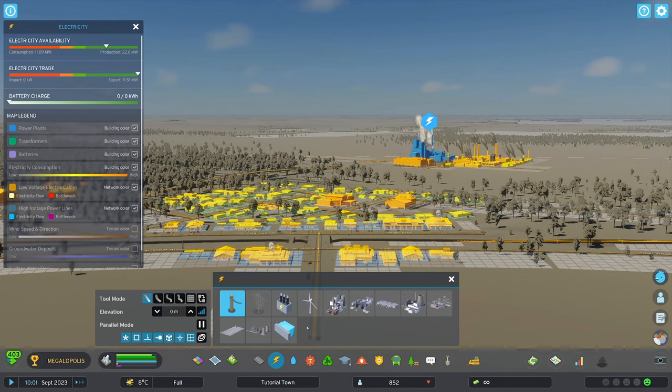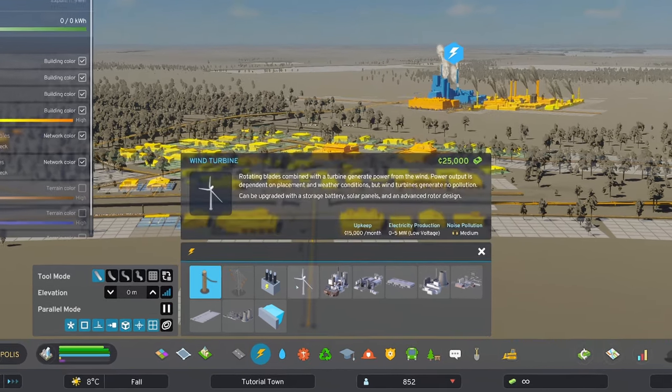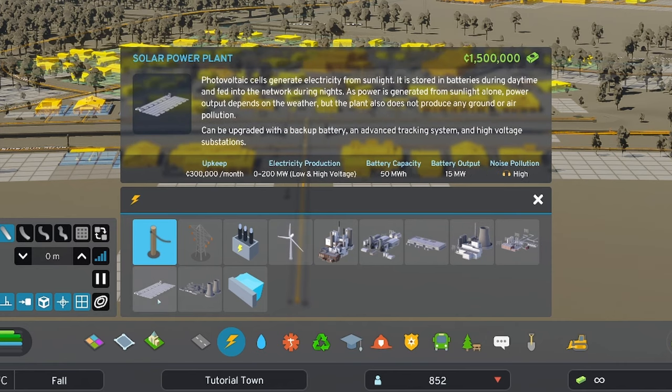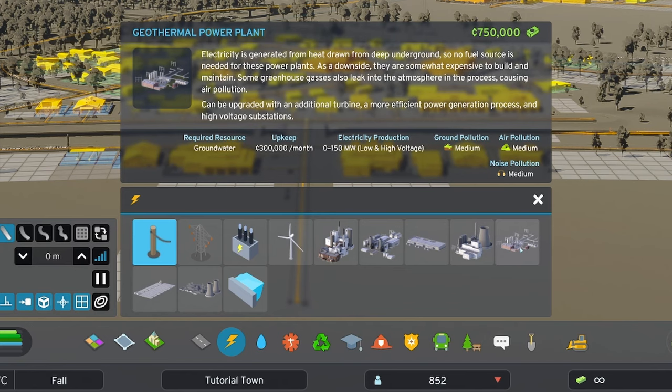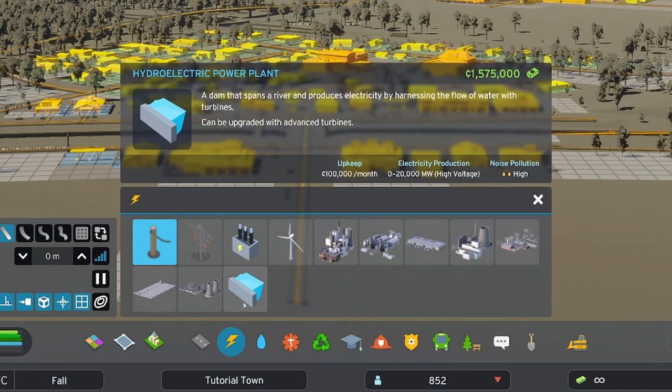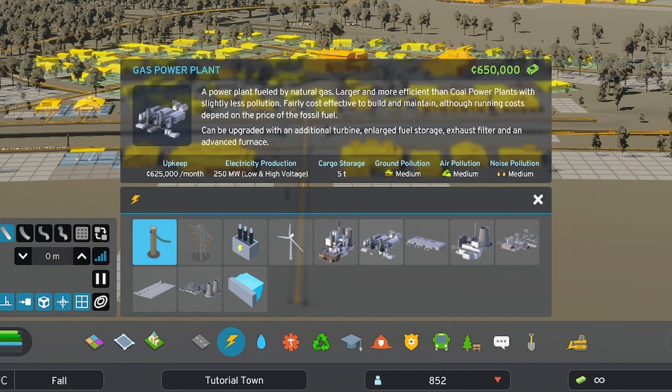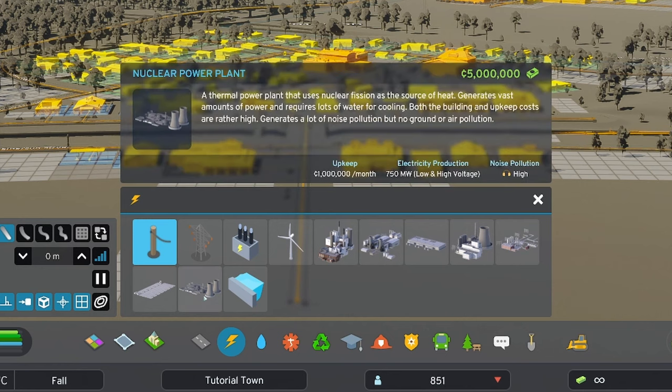Cities Skylines 2 features various different power plants, from the green sustainable but quite expensive wind turbines, solar power plant, geothermal power plant, and hydroelectric power plant, to the raw polluting power of fossil fuels in the form of the coal power plants and the gas power plant. The nuclear power plant represents the raw power of the atom — it's expensive but delivers enough electricity to power up almost any size or kind of city.